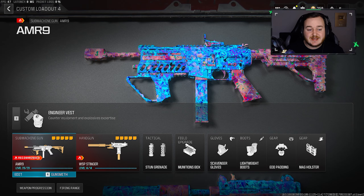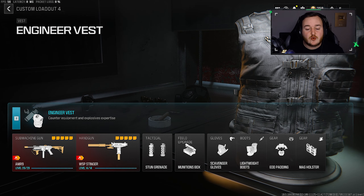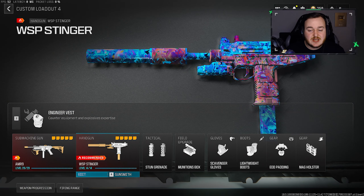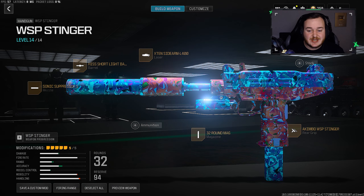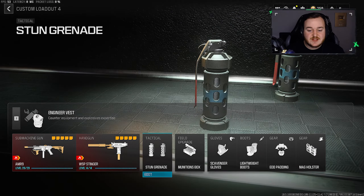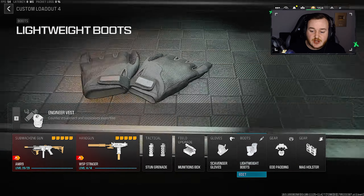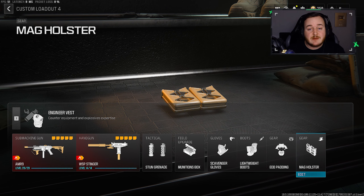Here is the rest of my class setup I'll be using in today's gameplays. For the vest, I went with the engineer vest — I can see equipment on the ground and get my field upgrade faster. I'm running the WSP Stinger akimbo. I have the stun and the ammunition box on. For perks: scavenger gloves, lightweight boots, EOD padding, and the mag holster, which lets me reload super quick — and you'll see that come in clutch in today's gameplays.